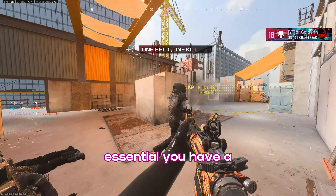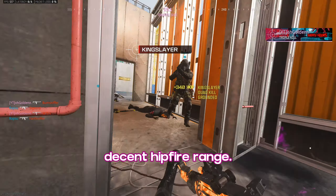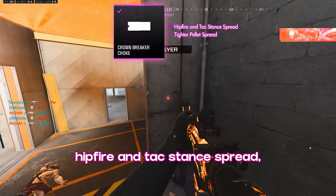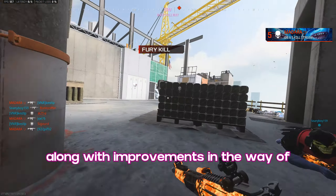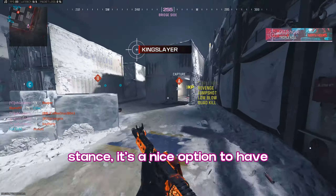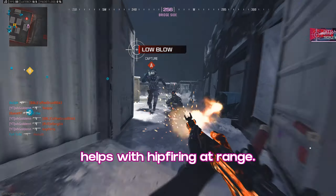First off, with the shotgun, it's essential you have a decent hipfire range, so I added the Crown Breaker Choke for a big improvement to hipfire and tac stance spread, along with improvements in tighter pellet spread. Although I rarely use tac stance, it's a nice option to have, and this muzzle really helps with hipfiring at range.